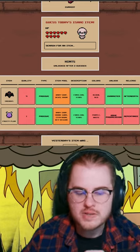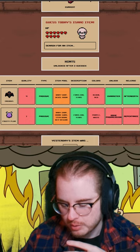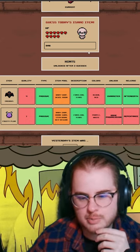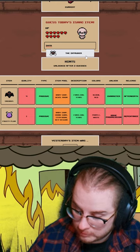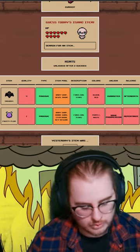Okay, it is a character unlock. It's from Afterbirth. It's obviously quality two, quality three, or quality zero — I'm gonna lean towards quality two or three. Could it be Harlequin Baby? Is Harlequin Baby even a character unlock? All the bandages though. It's not a character unlock again, but I think the information will at least help point me in the right direction.